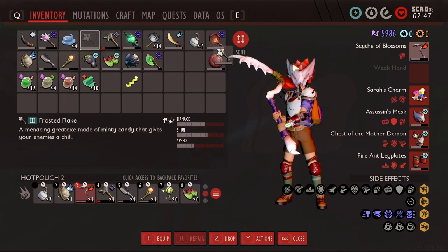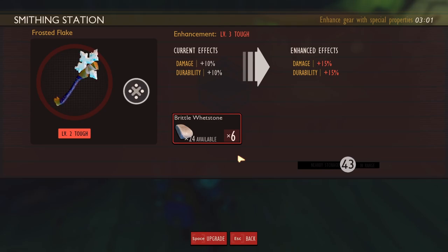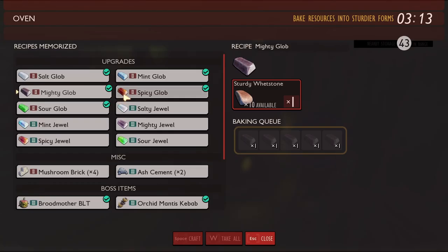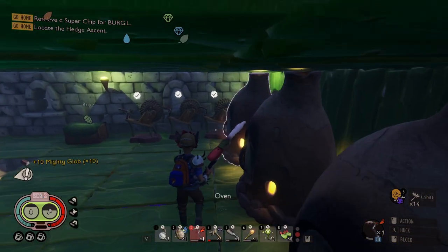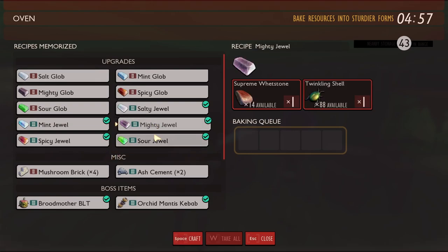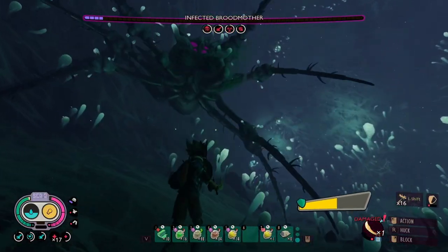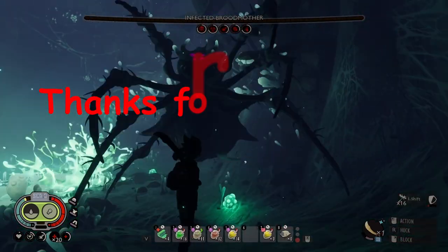Got a frosted flake, baby. See how far we can upgrade this bad boy. We need mighty globs to get it past level five. Mighty globs cooking. Frosted flake to level seven. See how many mighty jewels I can make — I think I'm going to be one short to get it to level nine, I can make 14 but I think I need 15. That's it for this video. Now that I've gotten a new weapon and played New Game Plus a little bit, my next task will be grabbing all of the super chips for Burgle. Slap that like button if you liked the video, and make sure you're subscribed to the channel for more New Game Plus content in the future.